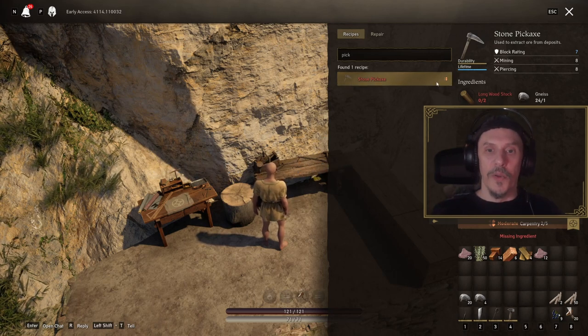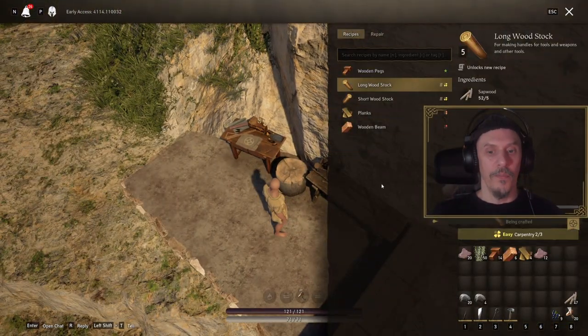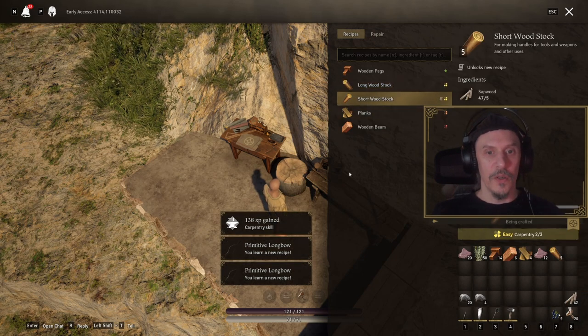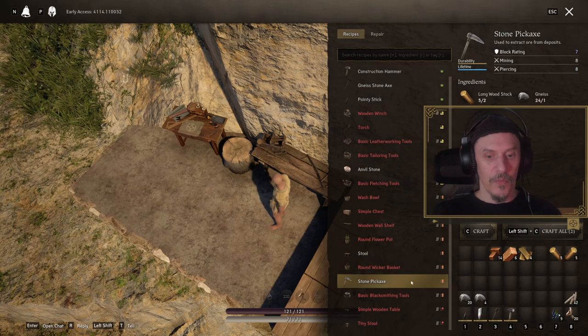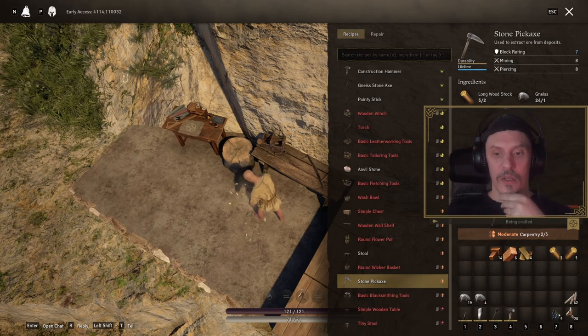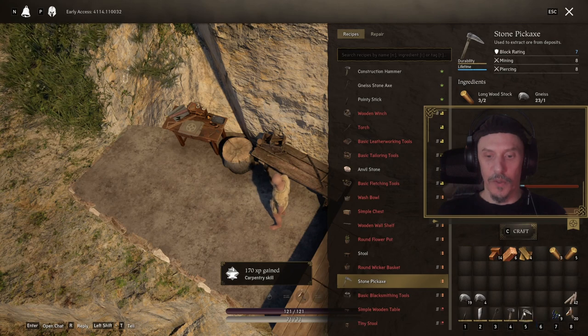We need a stone pickaxe, and for that we need two longwood stocks, so let's make some longwood stocks. We got some new recipes and we could also make some short ones so we have at least one of each. We want to make a pickaxe — there we go, let's get it done. I did not fail, and I'll put that pickaxe right there.